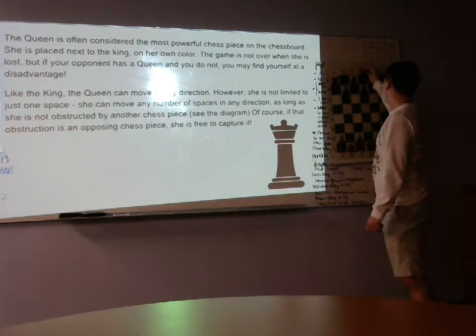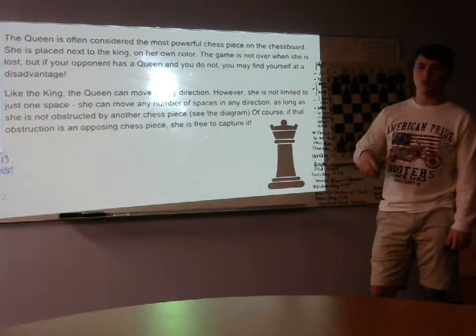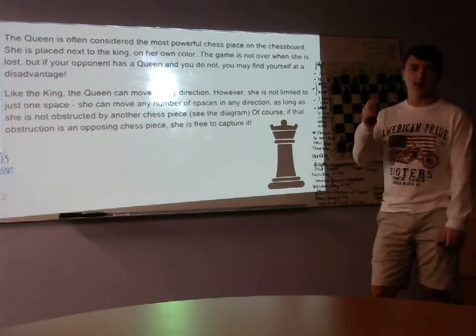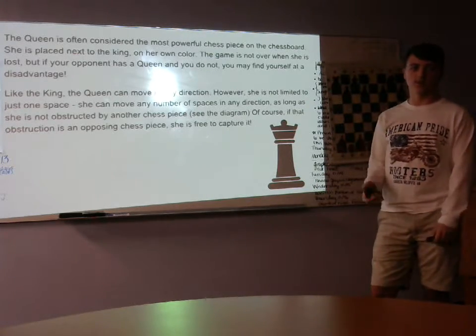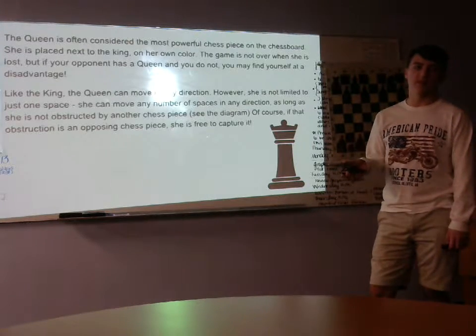The queen is the most powerful piece on the chessboard. It can move horizontally, vertically, and it can move diagonally. And if you do have the queen and say your opponent doesn't have the queen, then they might be at a slight disadvantage.